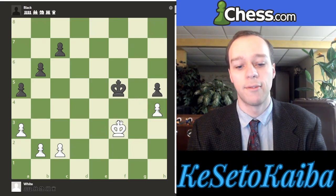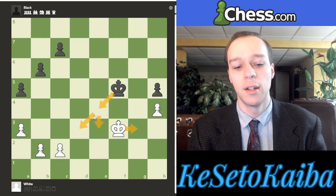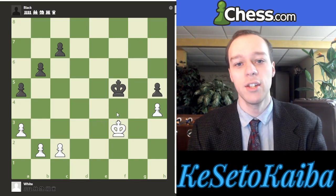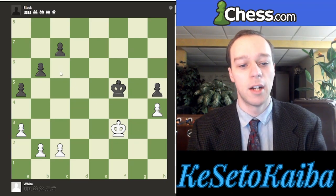If white's king were to go to e3 at any point, the black king would infiltrate with king to g4 and unfortunately they'd be picking up that pawn and winning the game. Very similarly, if white's king were to step further to say g3, the black king might come to e4, possibly infiltrate d3 or e3, and then just get behind all of the queenside pawns — that's also going to be better for black.